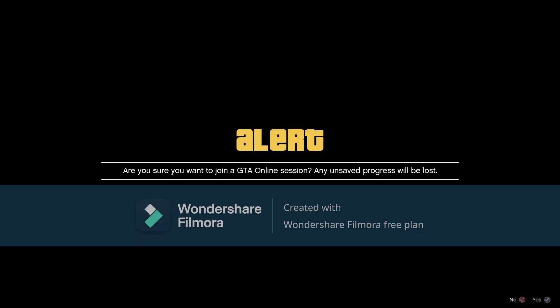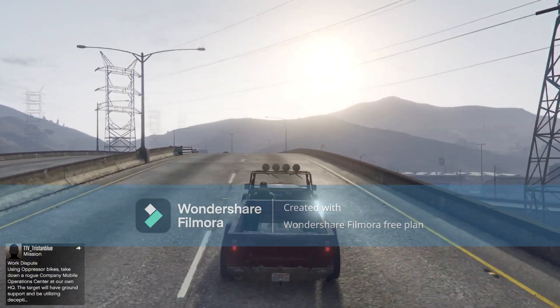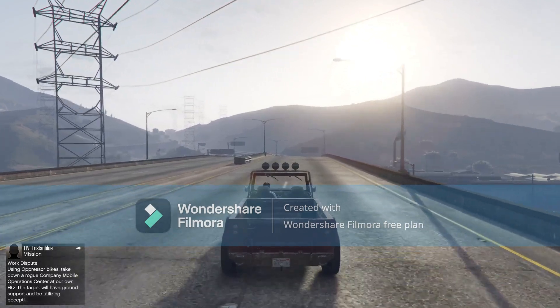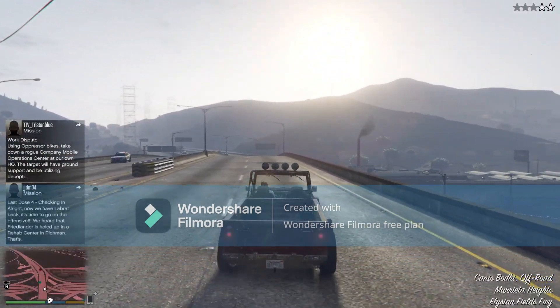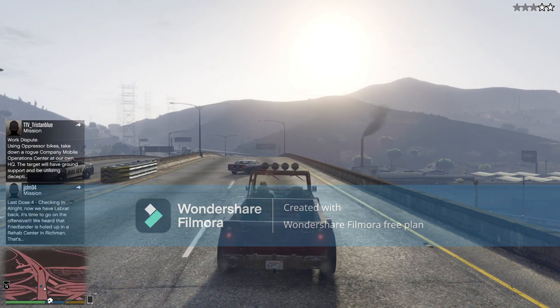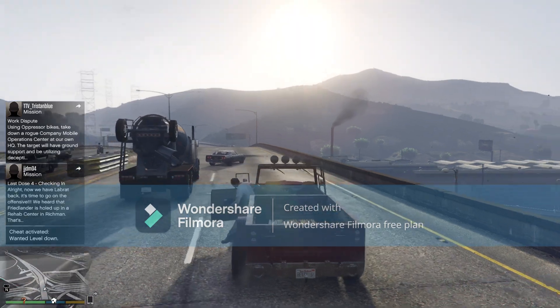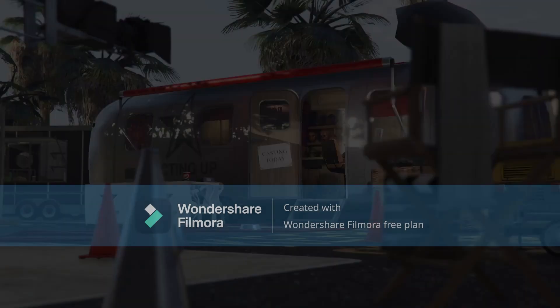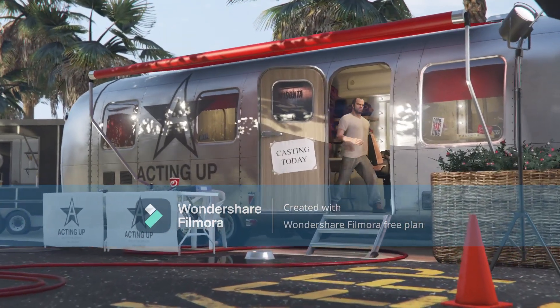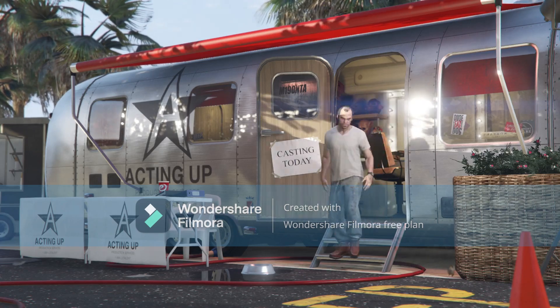Now once you load back onto Trevor, accept both those alerts. Usually you don't have to get the cops off you, but in my case I had to, so I'm just gonna get the cops off me real quick and hop out the car. Now enter director mode and then you're gonna select the car that you want to drop.